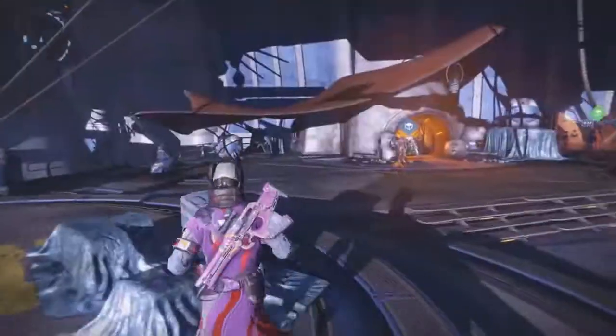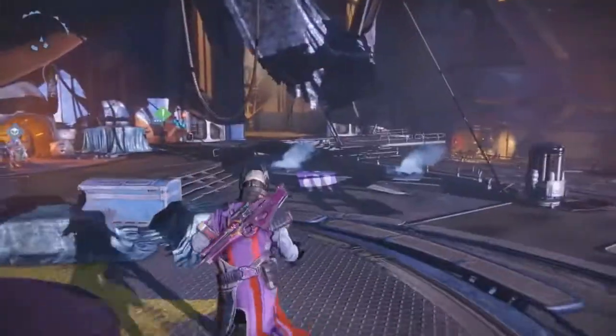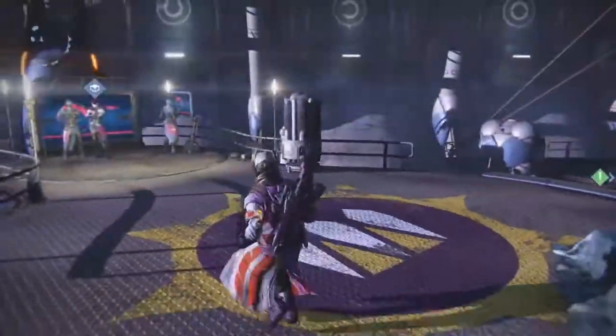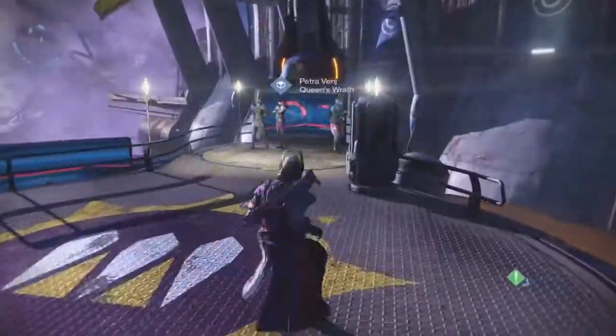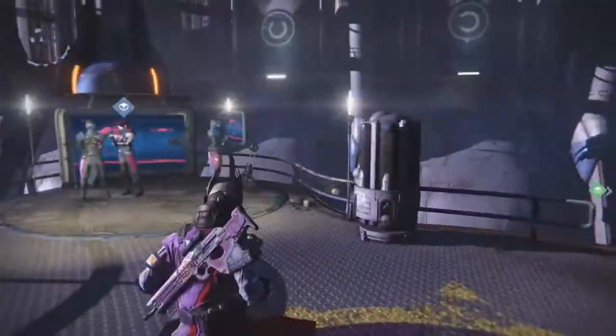I'm going to take you to those eight locations — there are three on the Cosmodrome, three on Venus, and two on the Moon. I'll show you where they are, we'll kill them, and get the grimoire. I may have accidentally killed some already; I've gotten a lot of grimoire since House of Wolves came out. Let's go ahead and hop to the Cosmodrome and get the first one.